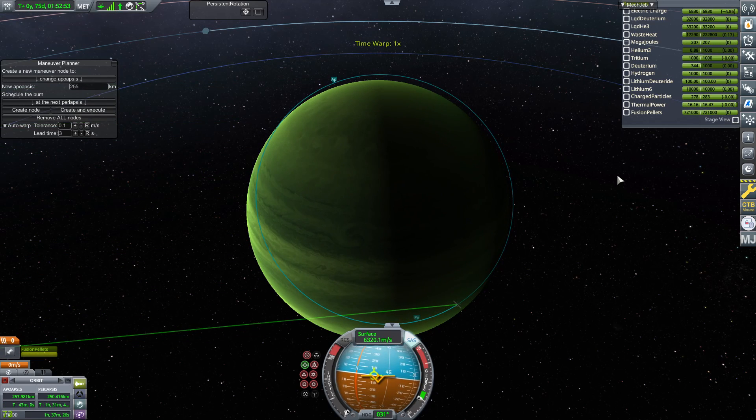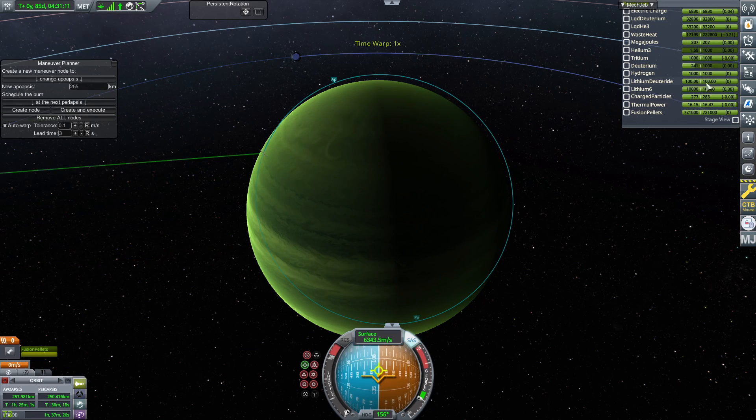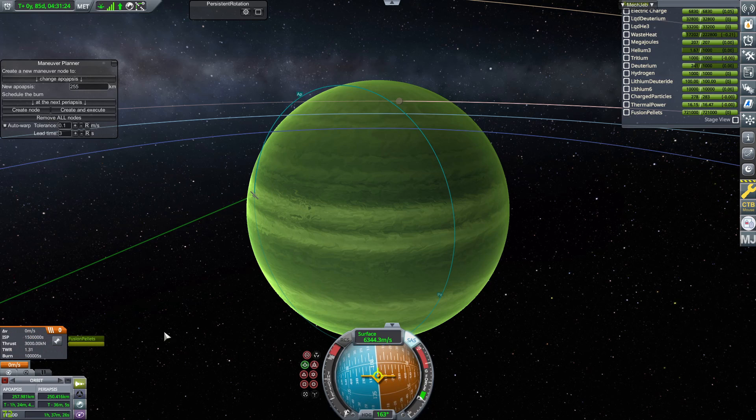There we go — we are full, almost. The deuterium is going down, but whatever. We're 85 days in. We've reached Jool, reached a crazy low orbit, and we're full. There is so much delta-V in this thing it doesn't even tell us how much delta-V there is. I've noticed this is a problem once you get above 100,000 seconds of burn time — your delta-V readout glitches out.